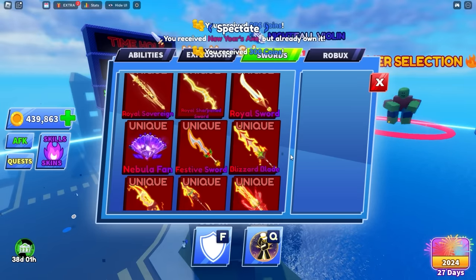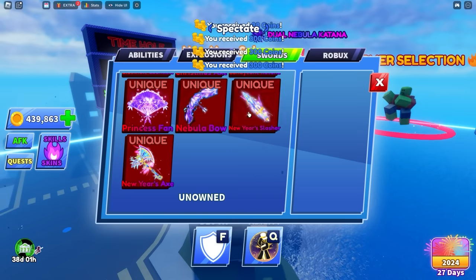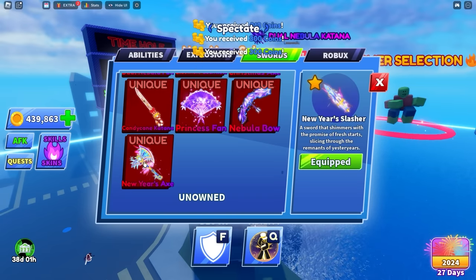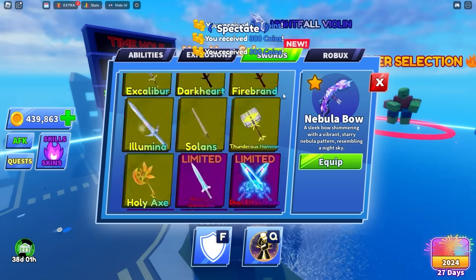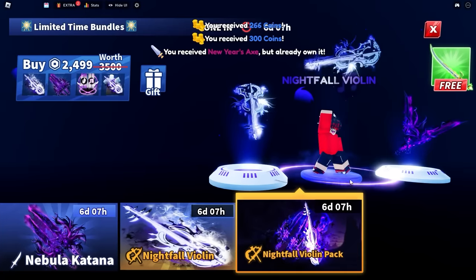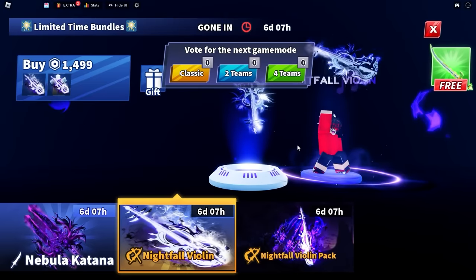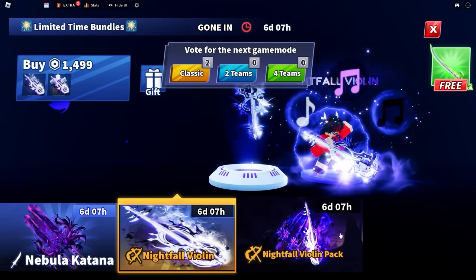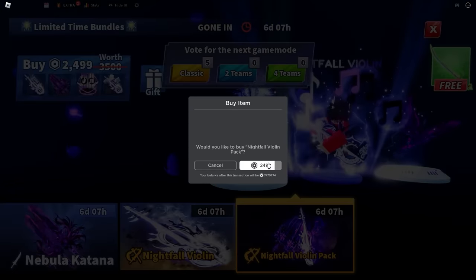Let's find out what these new swords look like. Blade Ball has been stepping up their sword game — the swords have been having cool sounds and effects lately. There's a new Nebula Bow and a new Violin Sword — I already know this one's gonna be fire.